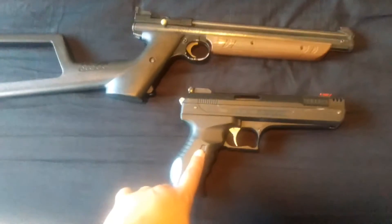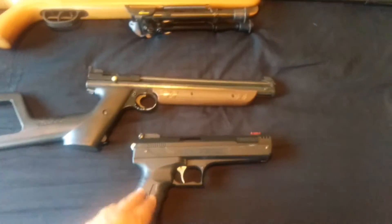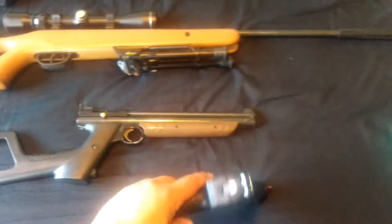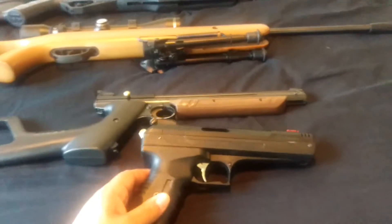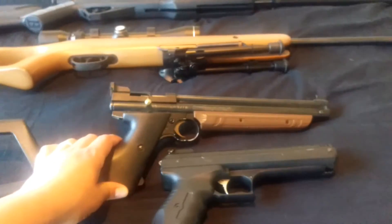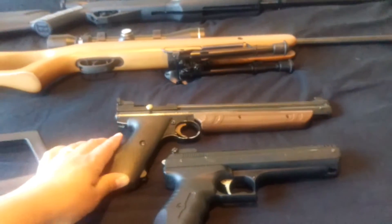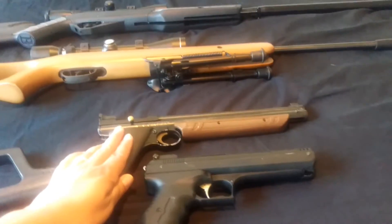Alright, let's start. We have four different .177 air weapons. Starting with the P17 by Beeman — this one is ready to fire a pellet, a standard lead pellet, at 410 feet per second at 10 pumps. The 1377 by Crosman is ready to fire a lead pellet at 600 feet per second.